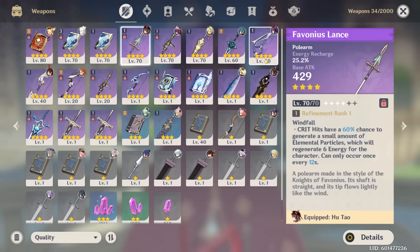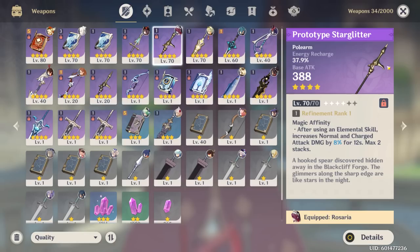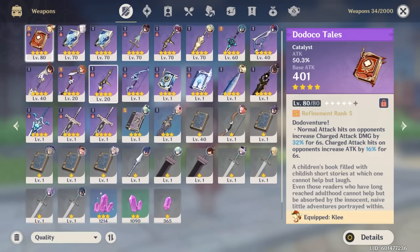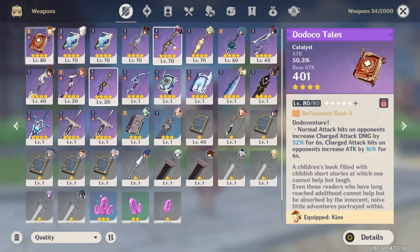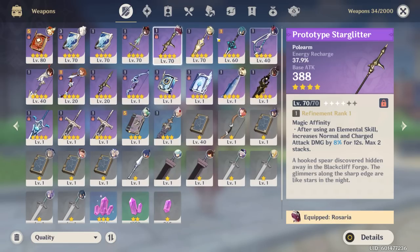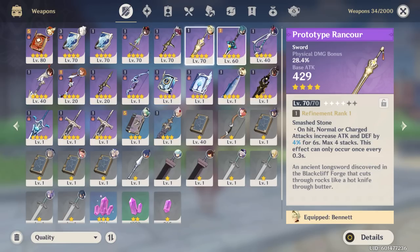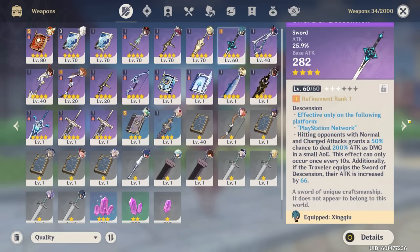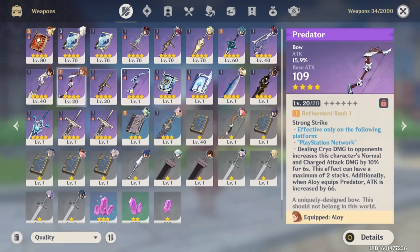Then you've got Favonius Lance on your Hu Tao — I don't think that's a Hu Tao weapon. Favonius Lance is more for sub-DPS characters, and Hu Tao is not a sub-DPS character by any means. Prototype Starglitter might even be better for Hu Tao. But there's no better spear available here, and you have no Primogems, so there's nothing you can do about it right now. You've got Prototype Rancour on your Fischl, which is honestly fine. There's also Sword of Descension, which is the PlayStation weapon — I'm not sure how good it is for PlayStation players.